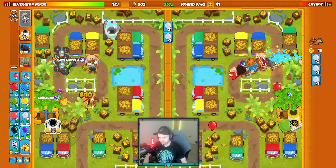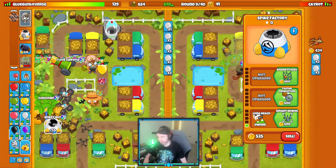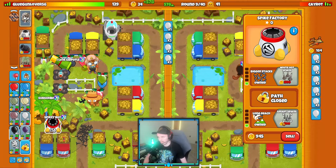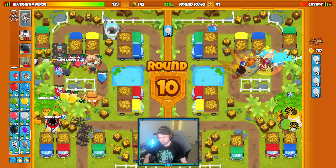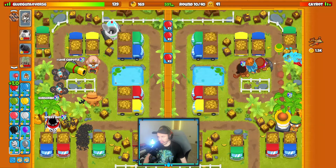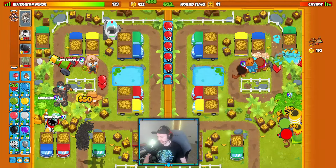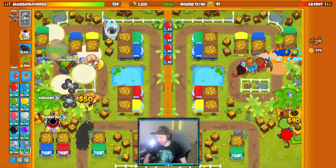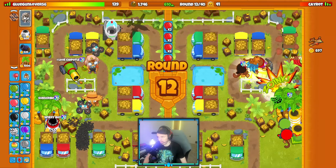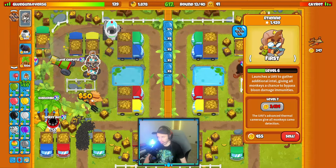I'm gonna go for a Spike Factory — cross-pathing the farm right now might be a little too greedy. Bear Stacks on the Spike Factory. I want to get a Spike Pile going and then cross-path the farm after that. Spike Piles building up — that's good. They're upgrading their Mortar and preparing a second Mortar. K-Rots has his defenses down with two Mortars.